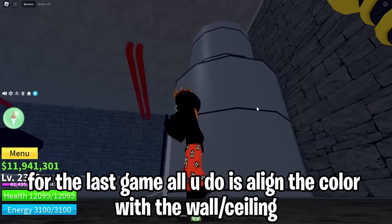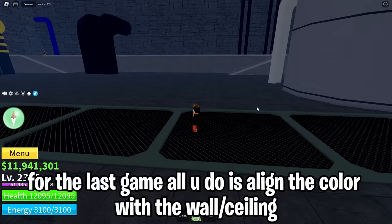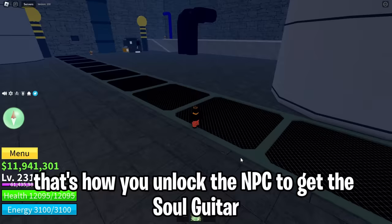For the last game, all you do is align the color with the wall or ceiling — and that's it. That's how you unlock the NPC to get the Soul Guitar.